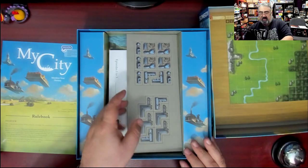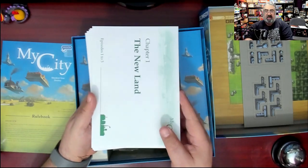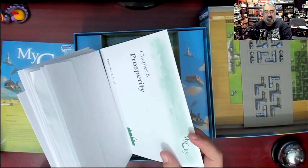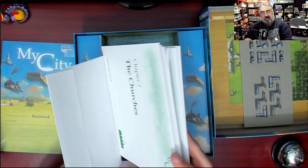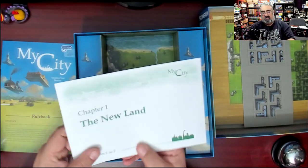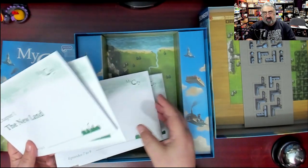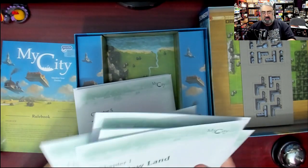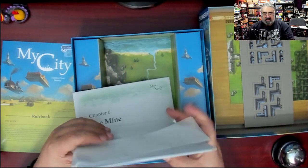Then we have some more tiles — obviously the other color of tile. And here's where the unboxing gets boring because I don't want to open any of these. So there are eight envelopes that are sealed. I'm not going to spoil this, but that just feels like a rule pamphlet. This one has cardboard in it — I can feel it — and it's called 'The Churches.' 'The Flood' sounds like something terrible happens. 'The Gold Rush' — that feels like more rules. Maybe some stickers. 'Factories' — oh, there are tiles in there. There's cardboard and I'm going to stop.